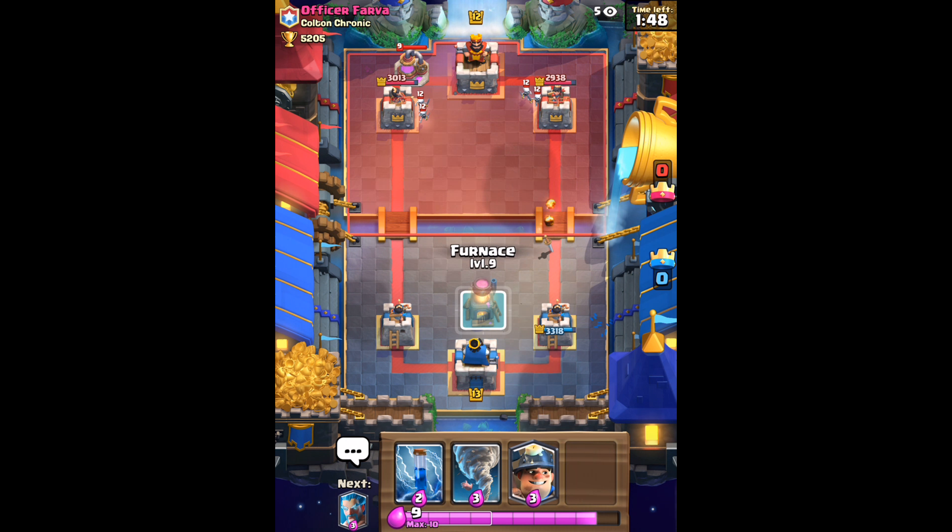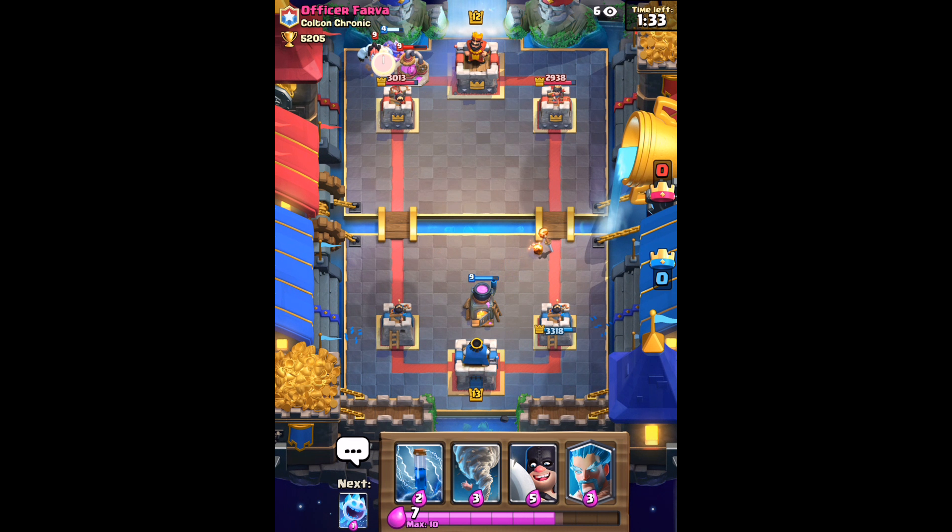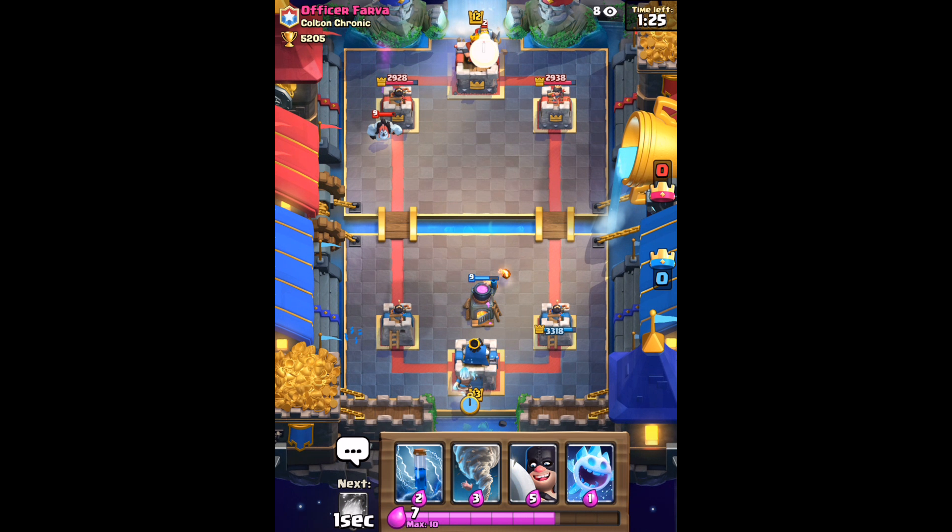We're going to go ahead and just slowly do some chip damage at his towers. So right now we're just going to kind of sit back, relax, try and take out this Elixir Collector with just my Miner. I kind of press him to see what we can get him to drop to kind of waste his Elixir like he did right there with the Ice Golem. Put the Ice Wizard in the back to counter that Ice Golem and not actually let it do anything.